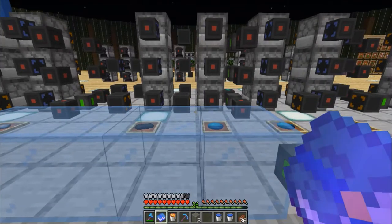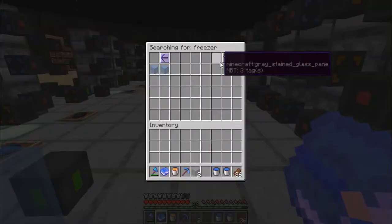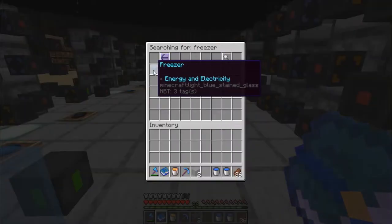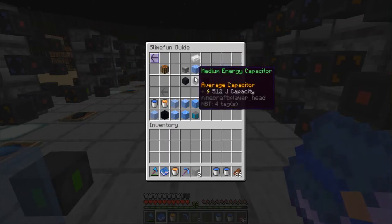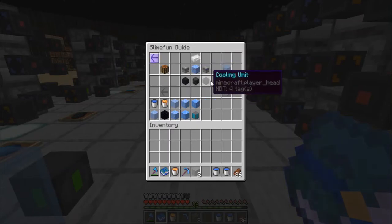You have two different freezers: Speed 1 and Speed 2, both found under energy and electricity. Speed 1 is not huge to build — it's a little bit of a challenge. You do have two electric motors, one packed ice, one silver ingot, a medium capacitor, and two cooling units.